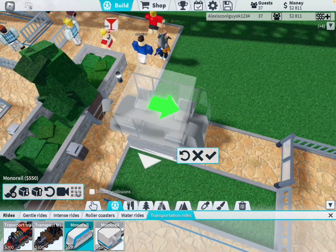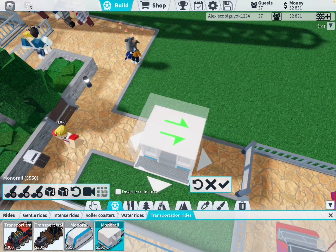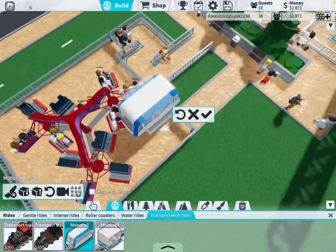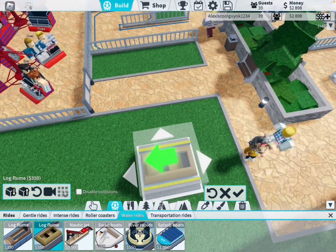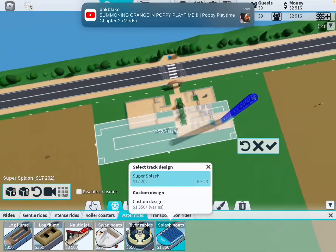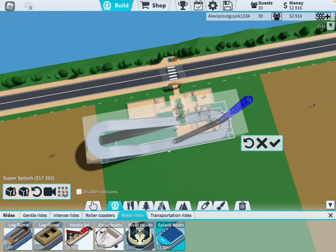I thought you have to unlock the monorail. Wait, that's the old monorail — look at the new one! How do I already have it? Never knew I had it. How much is it? That's 17,000 — 17,000!